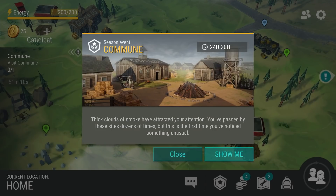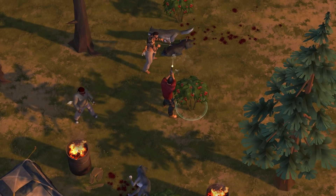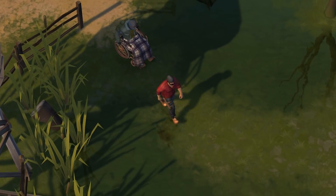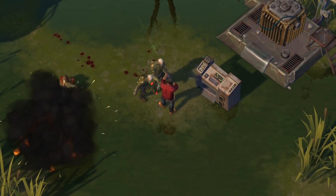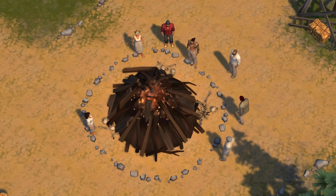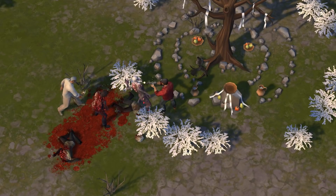A major event is coming, and the Commune members are going to need any help they can get, especially from an experienced Survivor like you. As you successfully complete trials as well as tasks from the community leaders, your reputation level will increase, and with it, the opportunity to obtain useful items and receive Season rewards.